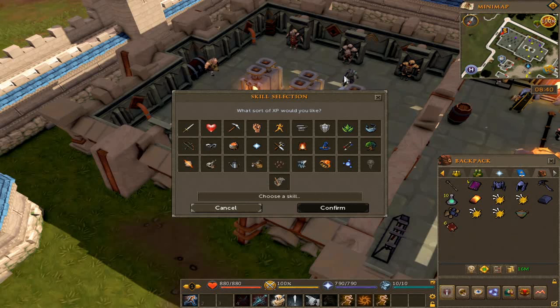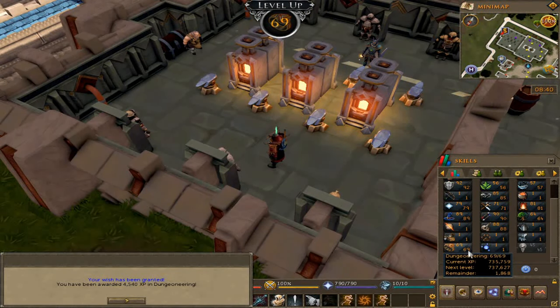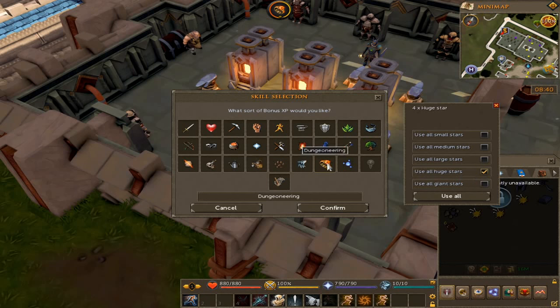I'm going to be more cautious how I use these. Last time I did it all on prayer. We have a lot of bonus XP though, so we'll use the lamp on Dungeoneering — why not? — to hit 69 Dunge. We'll also use all the huge stars on Dungeoneering as well. I want to hit 90, and what's the quickest way than doing it like this?